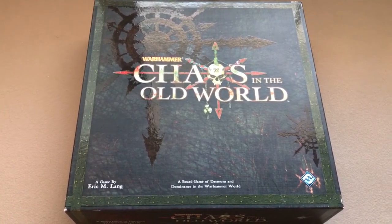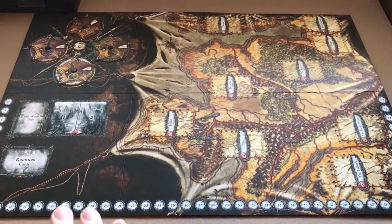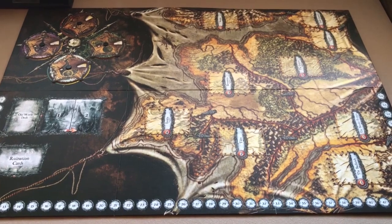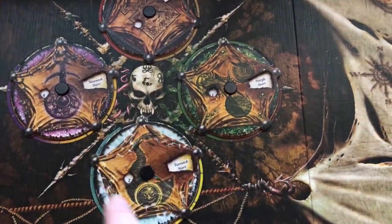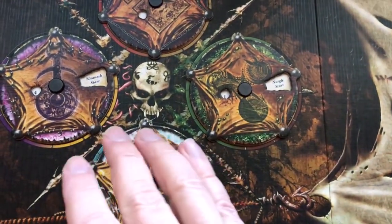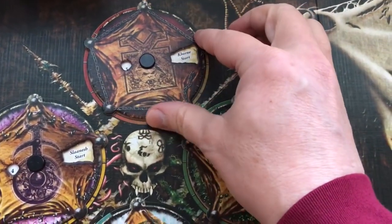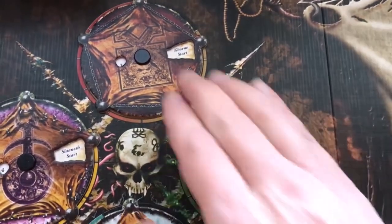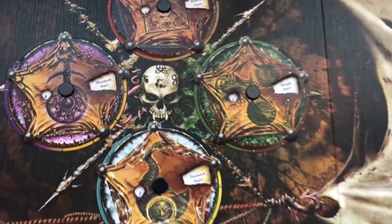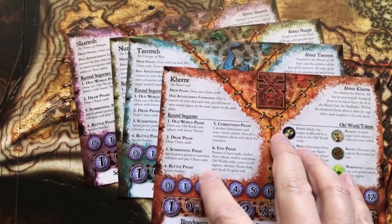Let's get started with setup. As usual, the first thing you do is put the game board in the middle of the table where all players can reach it. The game board has these threat dials for the various powers that the players will be playing, so you'll make sure that each one is set to the start setting. You've got Khorne, Nurgle, Tzeentch, and Slaanesh.